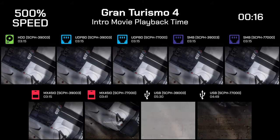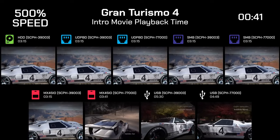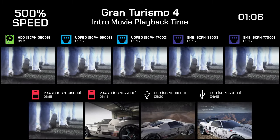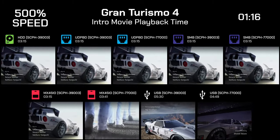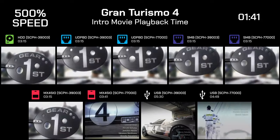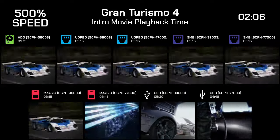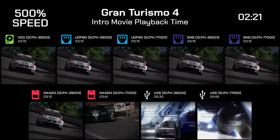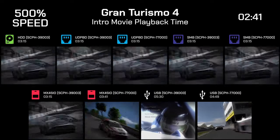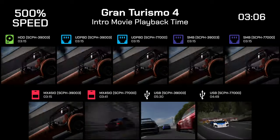The expected duration of this FMV is 3 minutes and 15 seconds, but as you can see, not every method has managed to keep up. It's evident that MX4SIO on the Slim is encountering difficulties and falling behind compared to the FAT model. And as is expected with the PS2 when using USB, it's the lowest performer. Notably, the PS2 FAT when using USB takes an additional 41 seconds compared to the PS2 Slim.